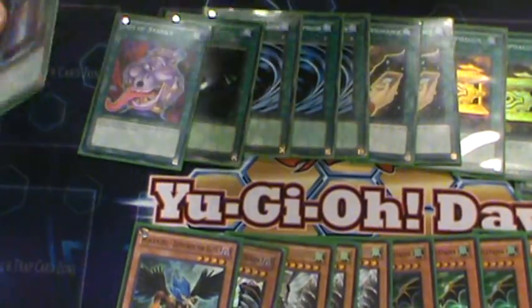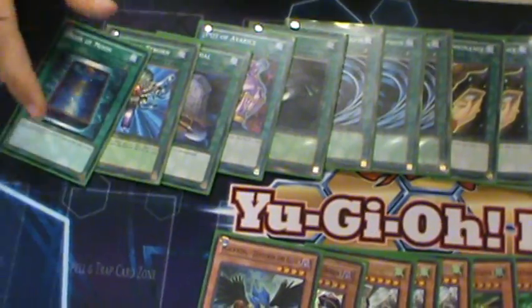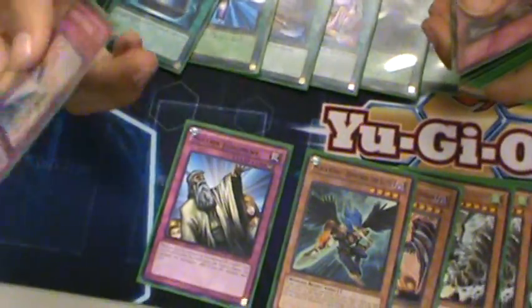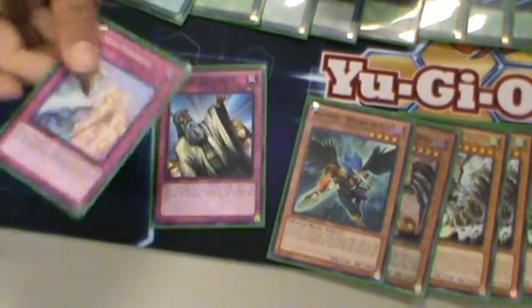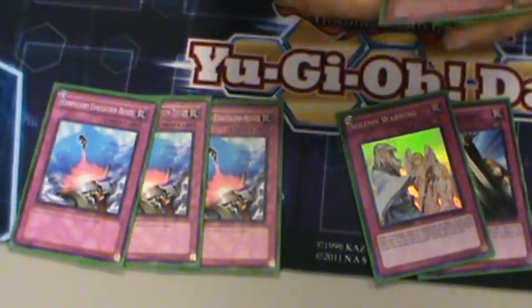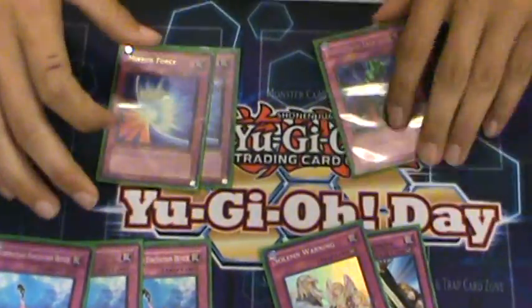Dark Hole, Pot of Avarice, Foolish Burial, Monster Reborn, and Book of Moon. I like Book of Moon — he's good, putting in work today. Then Traps — I actually run a lot of Traps for this deck compared to what most people run. I run 2 Breakthrough Skill, Solemn Judgment, and Solemn Warning — just gives the deck more consistency. 3 Compulsory Evacuation Device for all those Exceeds and Synchros. 2 Mirror Force and 2 Bottomless Trap Hole. Mirror Force gets massive card advantage, that's why I play it.